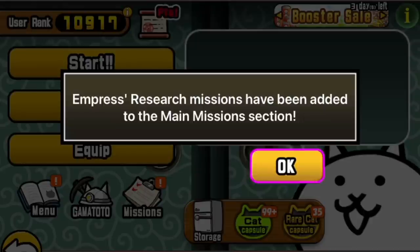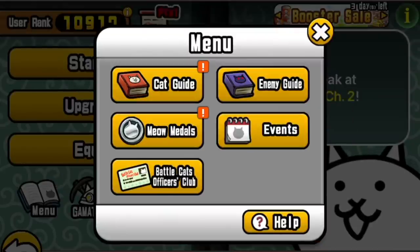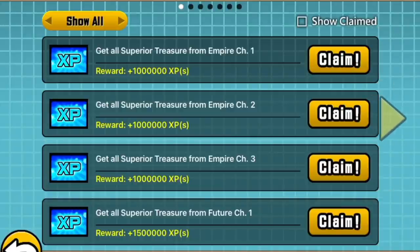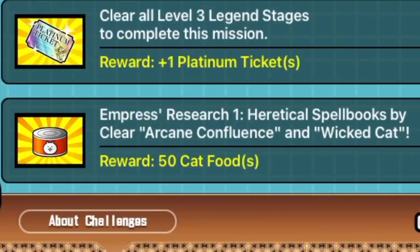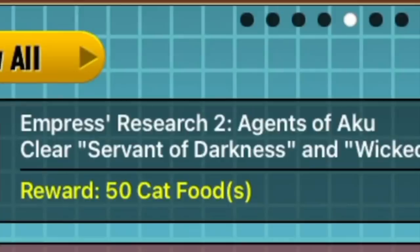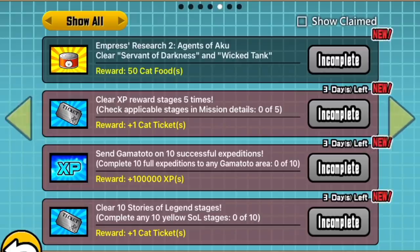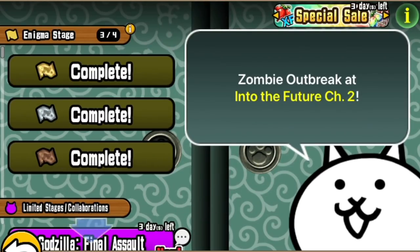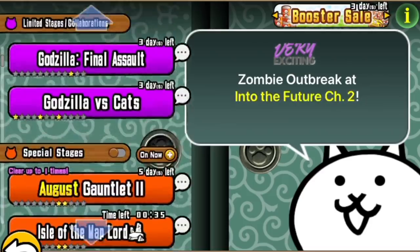You know what we've also got on this update? Research missions. We've got some more missions. The first is Empress's Research 1: Heretical Spellbooks — Clear Arcane Confluence — and Wicked Cat. These must be the devil things, I assume. Research 2: Agents of Aku — Clear Servant of Darkness — and Wicked Tank. Crazed variants of the devil type. Very exciting, really.